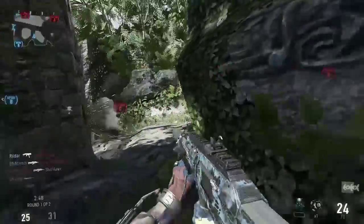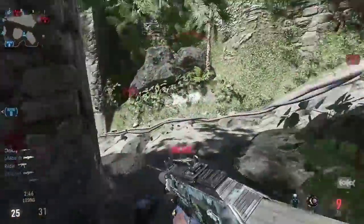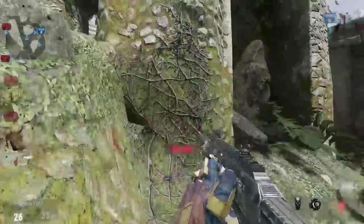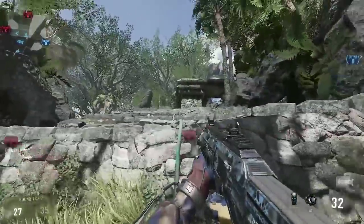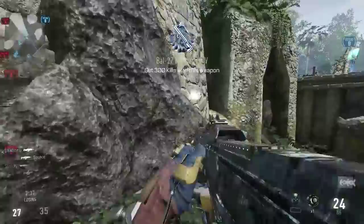For the perks, I'm running Lightweight, Fast Hands, Scavenger, and Blast Suppressor. Blast Suppressor is an absolute must on every single class. I cannot stand the fact that anybody knows who I am on the map every time I use my Exosuit.